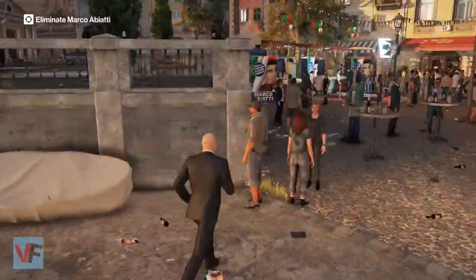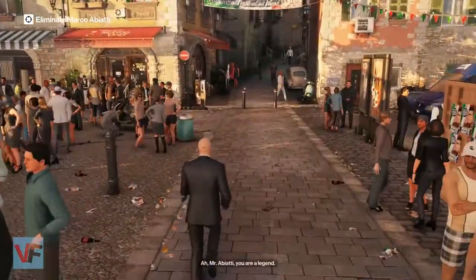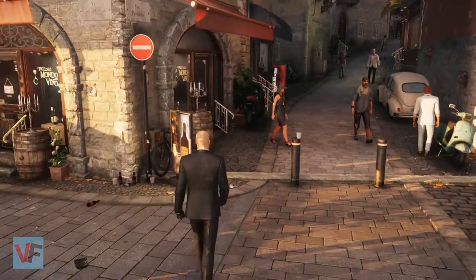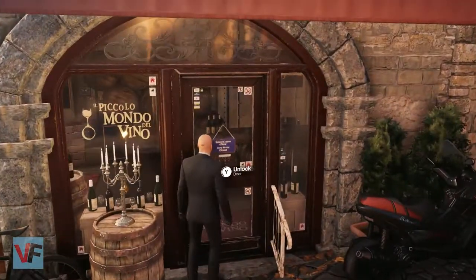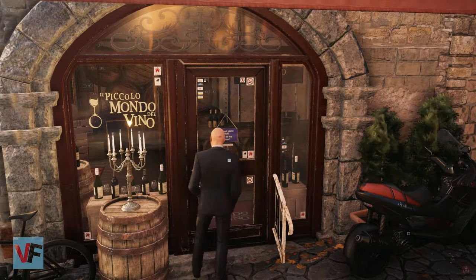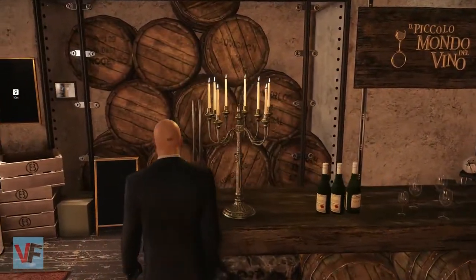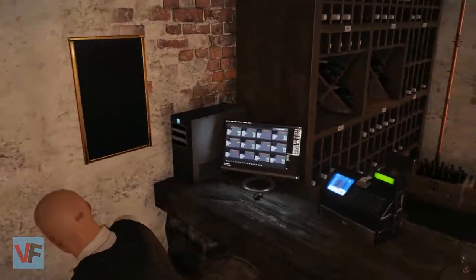Hello everybody, today we're playing the bonus mission of Hitman called Landslide. I'm going to show you all the different ways you can take out Abiyadi. First I'm going to show you the different ways to poison him, which unlock the door over here to this little wine place. This is a very useful place — there's a crowbar in here and most importantly, you have a uniform for one of the bartenders.